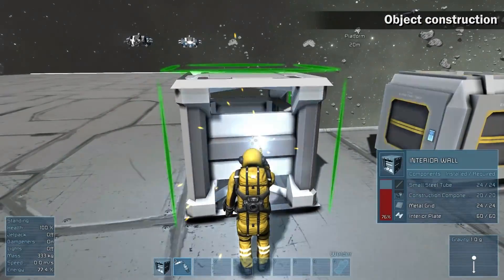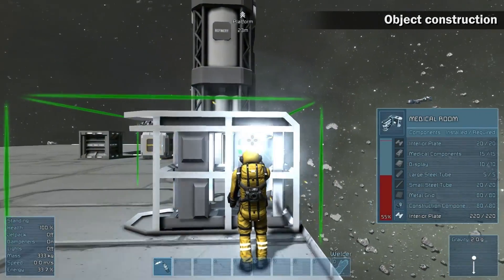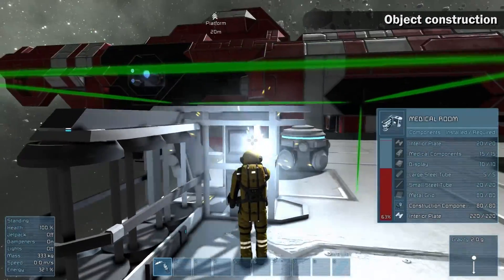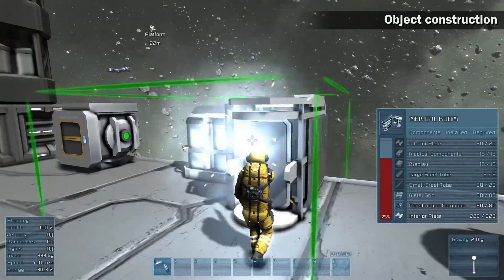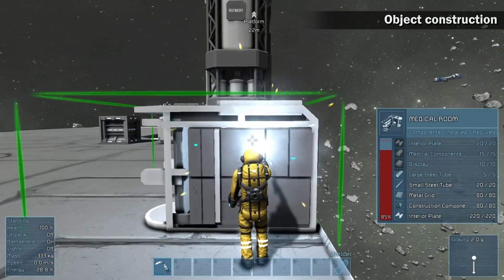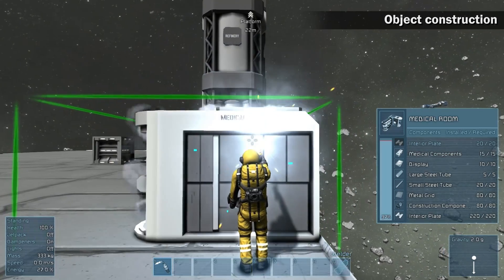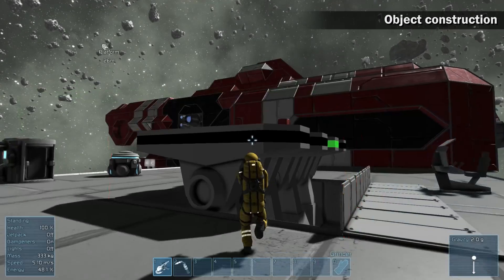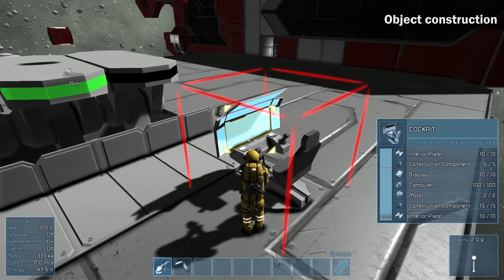Blue color means that there are enough specific components in the construction stockpile and welding will not be interrupted. White color indicates finished welded layers. The progress bar informs you about the object's integrity. Integrity serves as the health of the object — the more components are welded together, the higher integrity the object has. The red line indicates the level of functionality. When integrity reaches above this line, the object starts working. If an object has integrity below the red line, it's not working and the control panel shows it as broken. To see info about any object, hold the welder or grinder tool in your hand and look at the specific object.